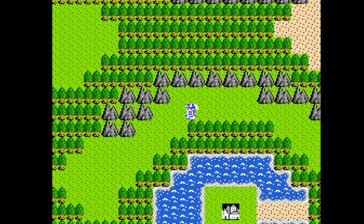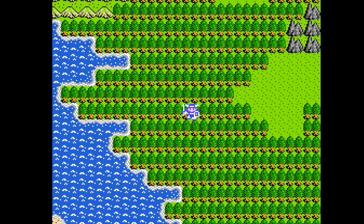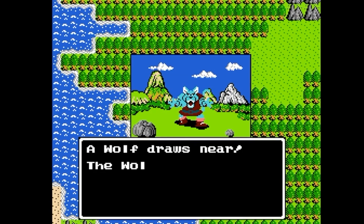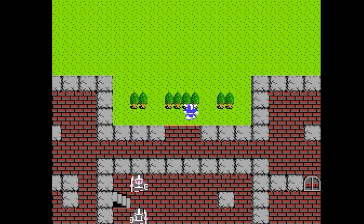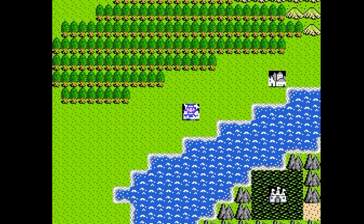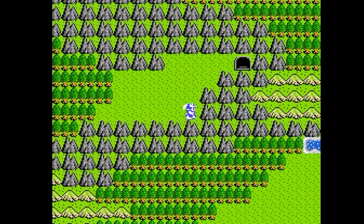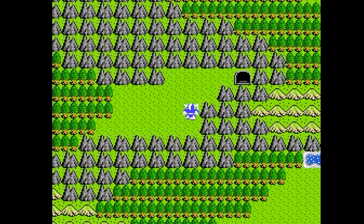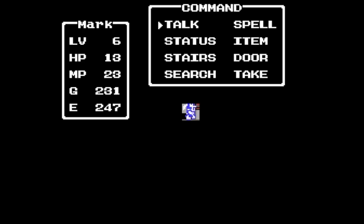From the very beginning, the player knows that their quest is to take down the evil dragon lord, save the princess, and retrieve an artifact called the ball of light. From the start, they can see the dragon lord's castle, which they won't be able to get to until the end of the game. If the player wants to, they can explore the many different dungeons in any order, although they may need to complete various other tasks to complete them.